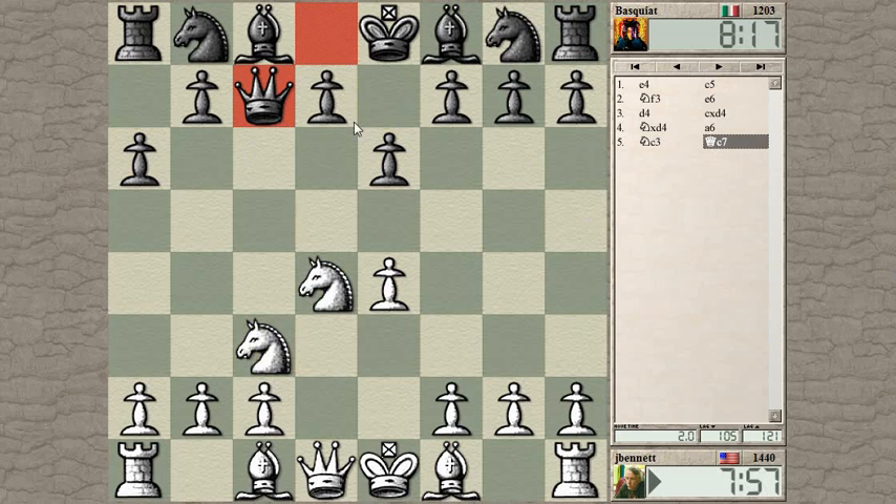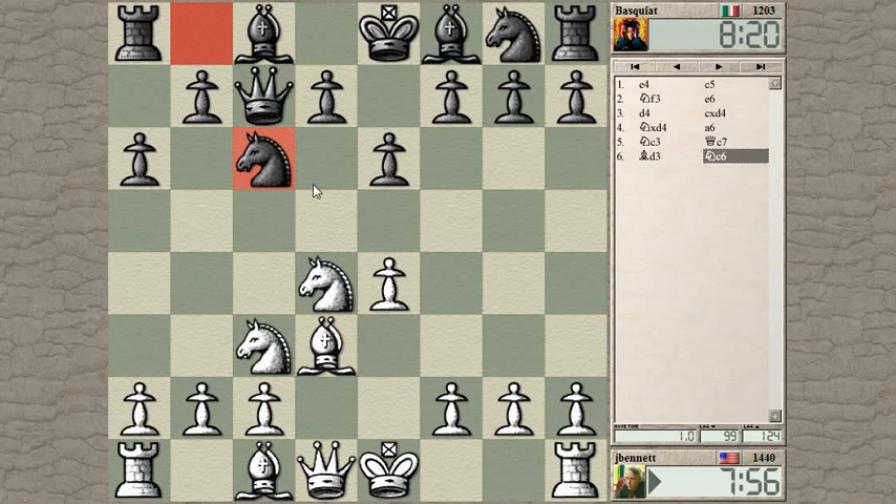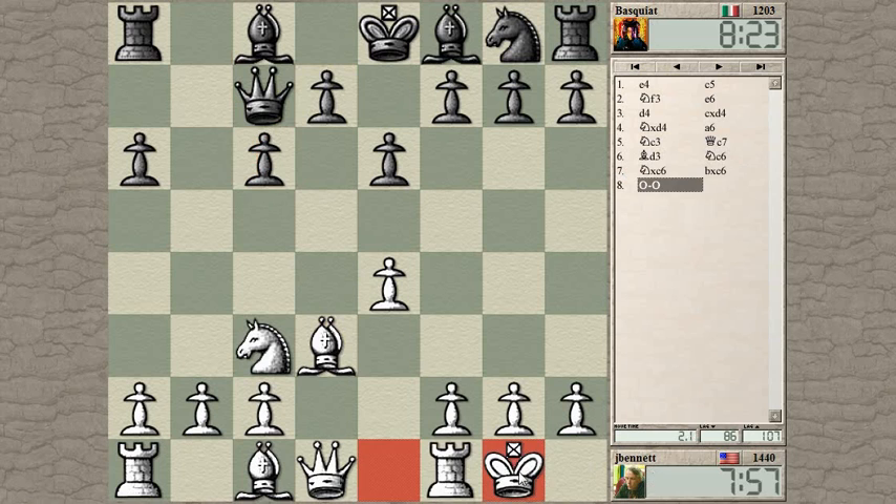It was interesting — this is one of those lines I've been wanting to learn myself. He can pin here; I think this is a move. The thing is this knight is not yet under attack. Now it is. Now you have to decide what to do with the knight — maybe just take it off. And let's castle.